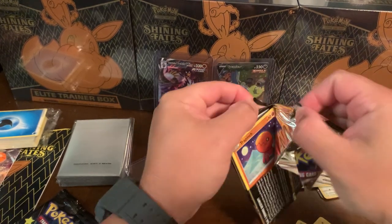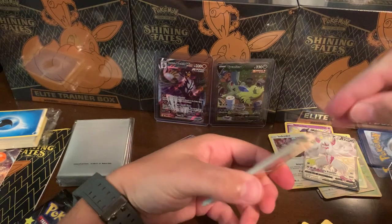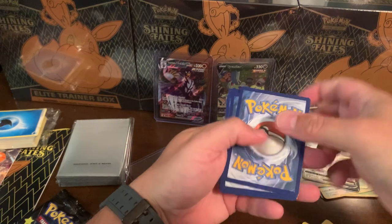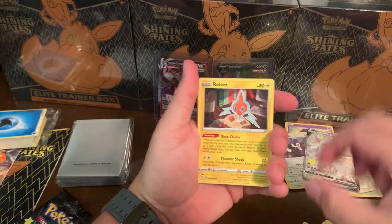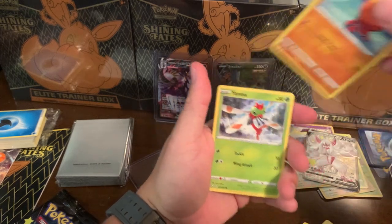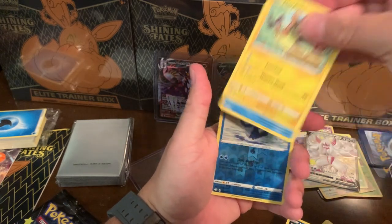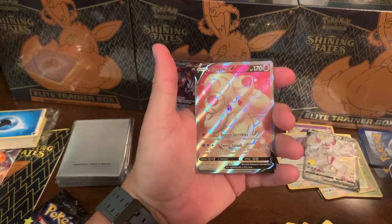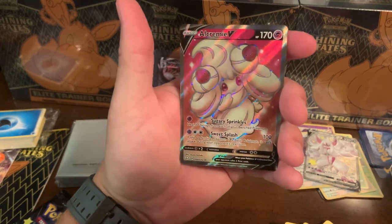All right, pack eight - come on, don't do this to me. Pikachu, Rotom, Rusted Sword, Luxia, the Trap - meet me in the trap, it's going down! Morpeko, Horsey, a Reverse Cramorant - oh! An Alcremie V! It's not the V-Max but look at those sugary sprinkles!